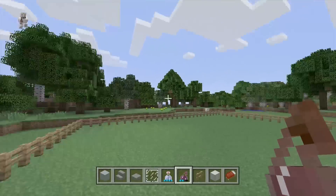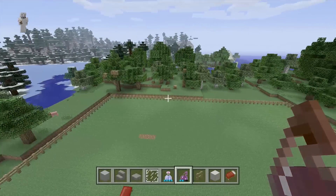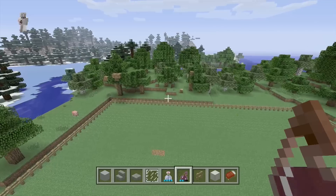Hey, what's up guys, it's TMS Snipes. Welcome to house number 26 in our modern house series. This house is going to be a little bit different than some of my other houses, in the fact that this house will actually not work on a super flat map. So if you want to make this house, you will have to make it on a regular map, and you'll see why once we get started.